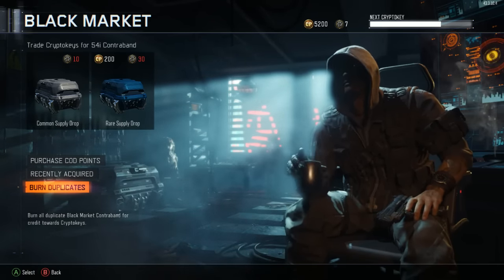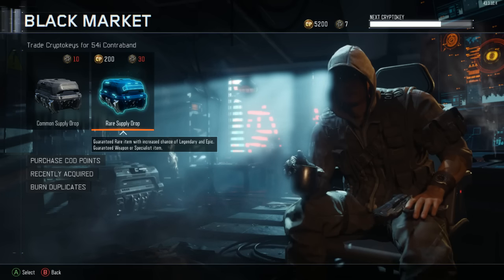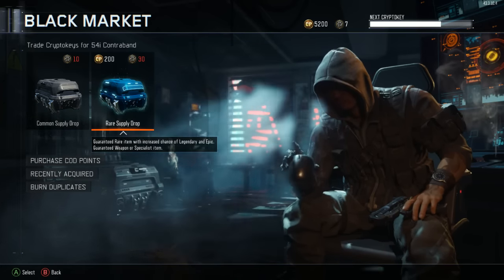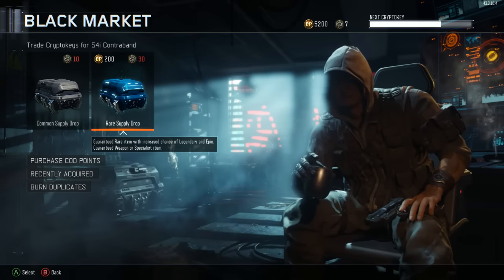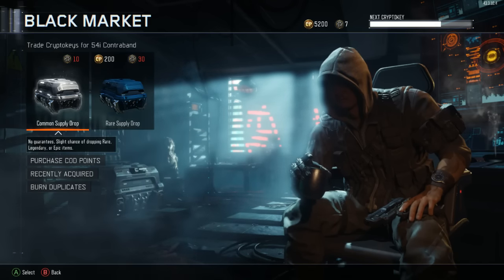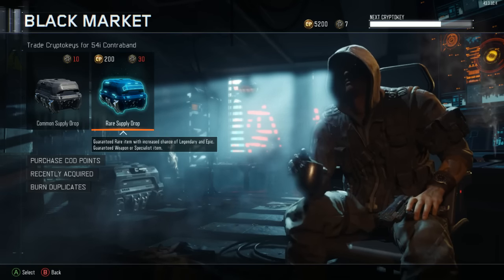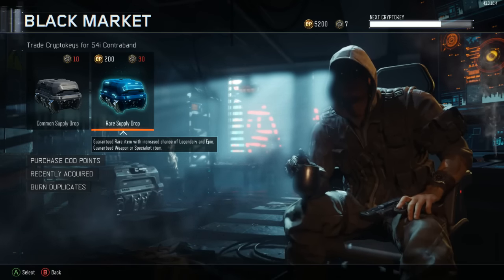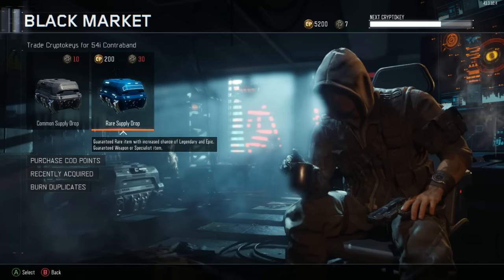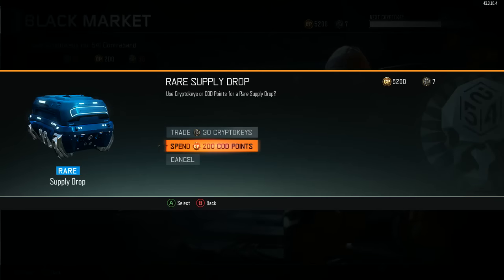From what I've heard, as we open these we'll get bonus crypto keys just from opening them, which is awesome. Now, one thing that's changed - we bought these 5,000 COD Points and you can only use them on the Rares, not on commons. The Rare supply drops have been updated to 'guaranteed rare item with increased chance of legendary and epic, guaranteed weapon or specialist items,' so they're better now.